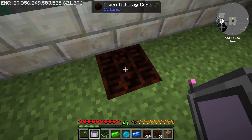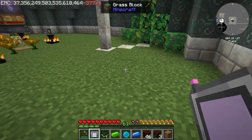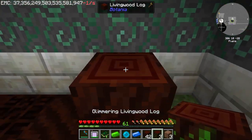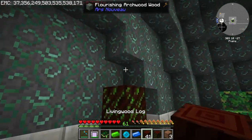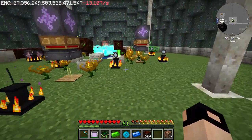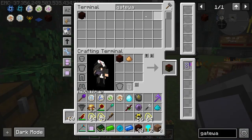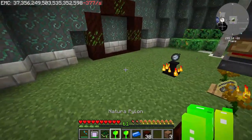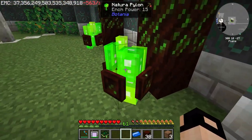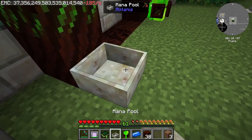We got the Elven Gateway Core! Let's build the portal. You need Living Wood and Glimmering Living Wood, which is made from glowstone - and it fits perfectly in our room. We need two pylons; these need to be transformed into Natura Pylons. They can be placed anywhere within an 11x11x11 area within the portal, and they provide power 15. These guys need Mana Pools underneath them.